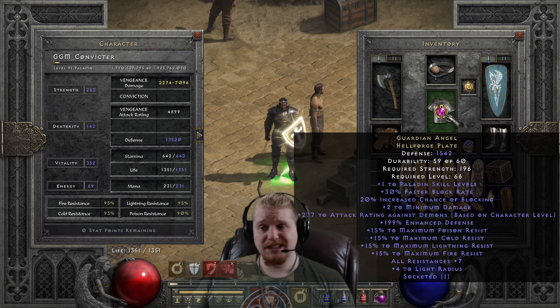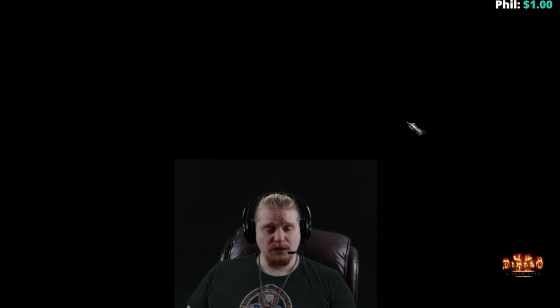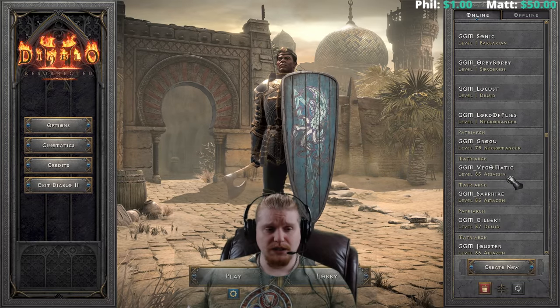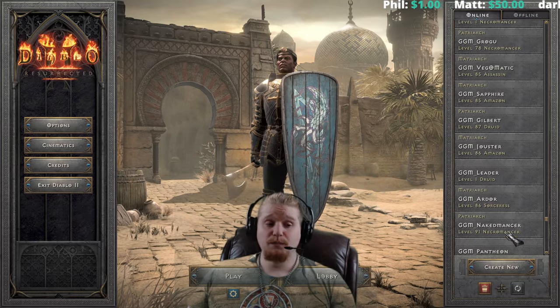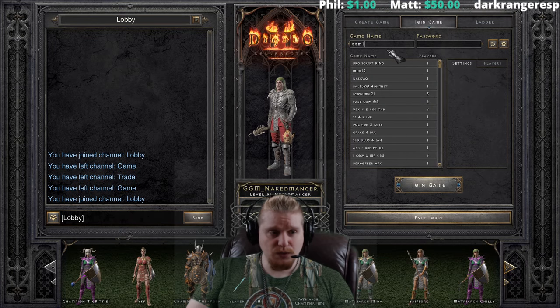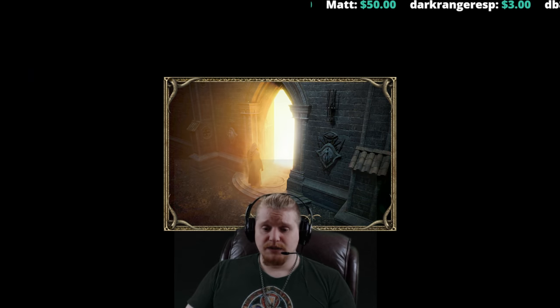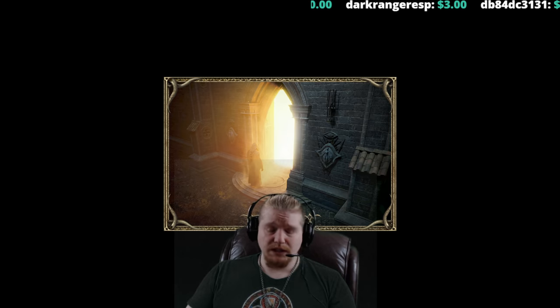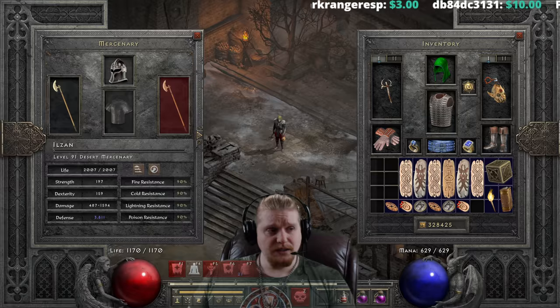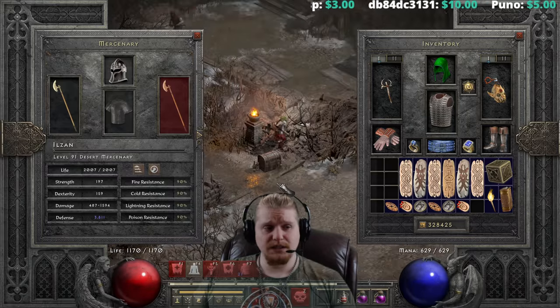This also comes in an ethereal form, which I actually have on my Necromancer. The ethereal version is absolutely great for mercenaries because it makes them relatively immune to the council. The council is dishing out really large amounts of fire, lightning, poison, and all sorts of very evil effects, and giving your mercenary a Templar Coat can be a very effective way to keep them alive versus the council.